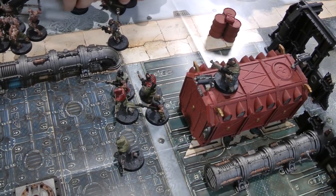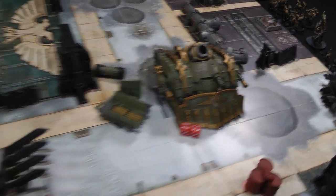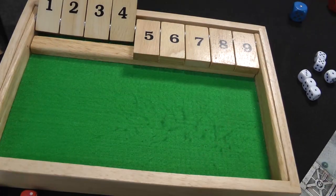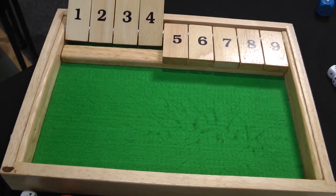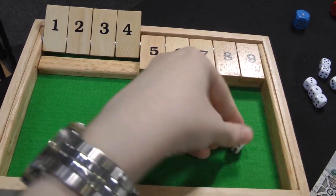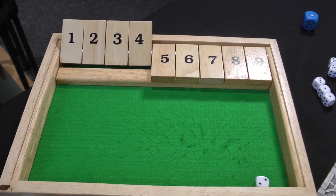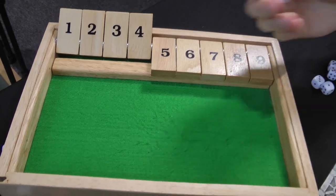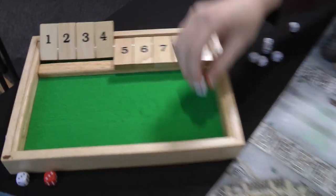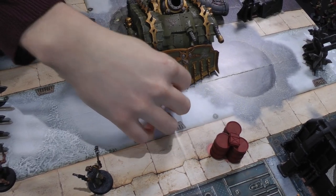The Hellblasters overcharge at the Plague Burst Crawler — two hits, one wound at AP-5, fails its 5+ invulnerable save — two damage, Crawler down to eight wounds but still in its highest damage bracket. The Reavers throw a shot grenade at the Poxwalkers — D3 shots hitting on threes — one hit wounding on threes, no wound. A pistol shot at the Cultists also misses.